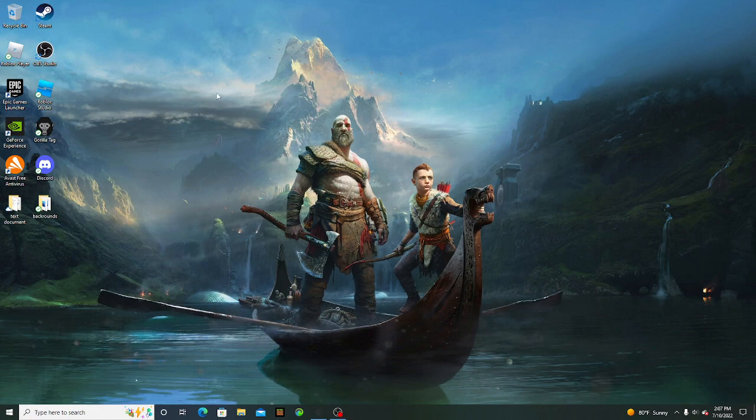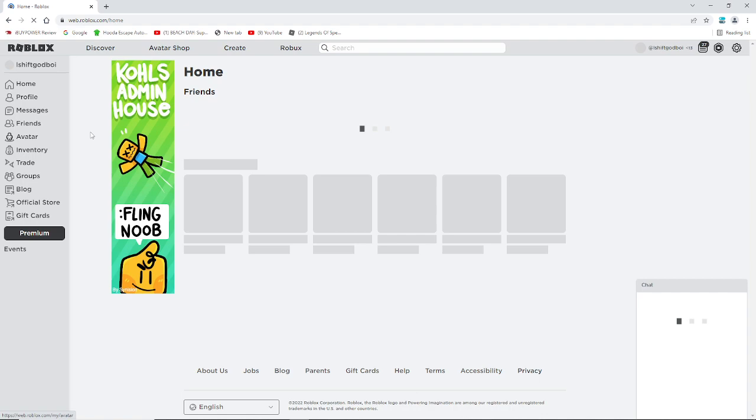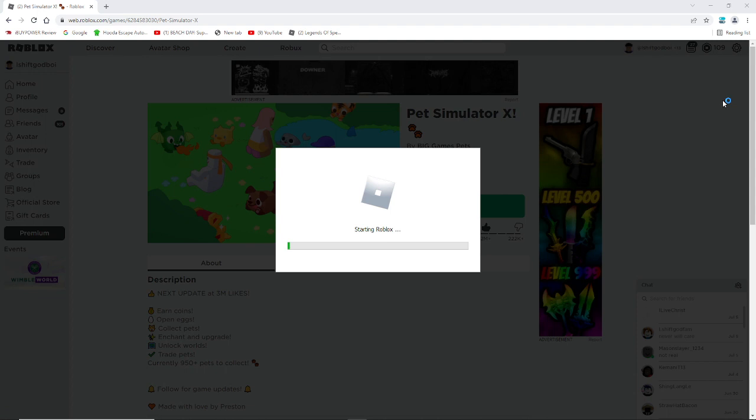What's up guys, in today's YouTube video I'm gonna be showing y'all some Pet Simulator X and how to get really good pets in Pet Simulator X. You can play Pet Simulator X on any device that can download Roblox and handle it on PC. If you're on mobile, then you can do the same thing just on mobile. Alright, let's get started.